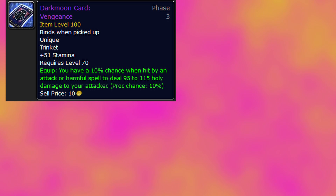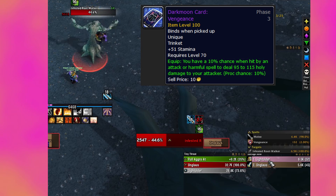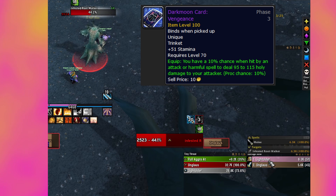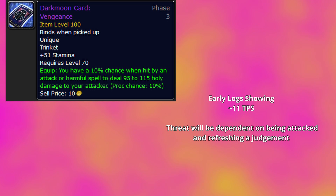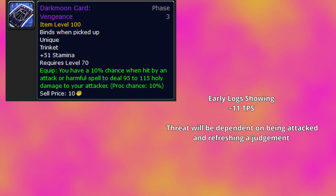The trinket can also proc when your auto attacks refresh a judgment on the target, such as Judgment of Wisdom or Judgment of Light, as demonstrated here. This trinket allows us to secure 51 stamina for fights like Illidan or Gurtog Bloodboil while adding a little threat. Early logs from an Illidan kill show about an 11 threat-per-second increase from using this trinket, a number that would likely be higher with more uptime. The gain is quite minimal and the trinket could cost you upwards of 5k on some servers — it is not a huge game-changing trinket by any means.